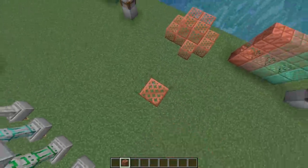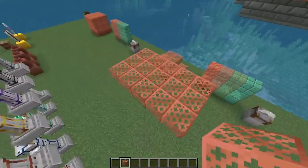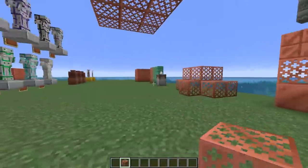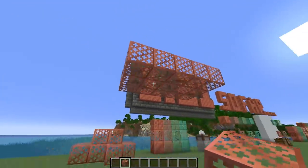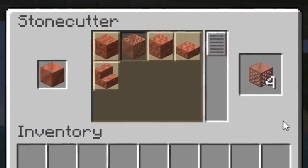The copper grate, in all of its oxidized variants, is almost like the glass of the copper block family. The grate's a pretty grate block for a couple different reasons. Reason number 1: you can kind of see through it — great for garden builds. Reason number 2: mobs don't spawn on it. Reason number 3: mobs don't spawn under it, because it doesn't block out any light at all — all of the light passes through. Aesthetically, this beauty fits in perfectly with the other copper blocks and is made inside of the stonecutter by cutting 1 block into 4.